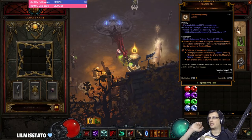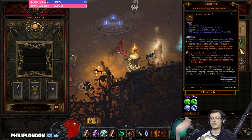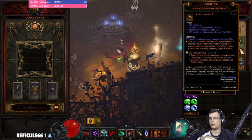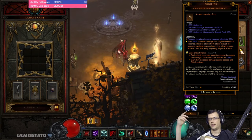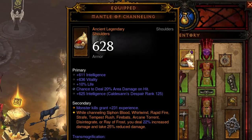We also use Zei's Stone of Vengeance, which has a 20% chance on hit to stun for one second, immediately applying the multiplier. Convention of Elements is especially valuable on Necro because Necro has only three elements, so you get your physical element much more often than any other class — after every eight seconds you get four seconds of pure physical damage. We use Mantle of Channeling.